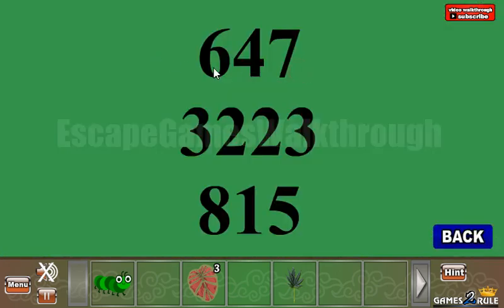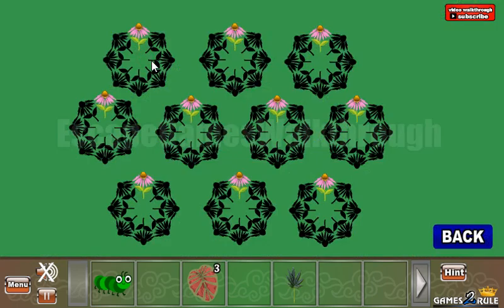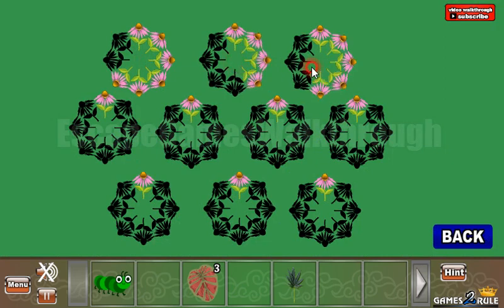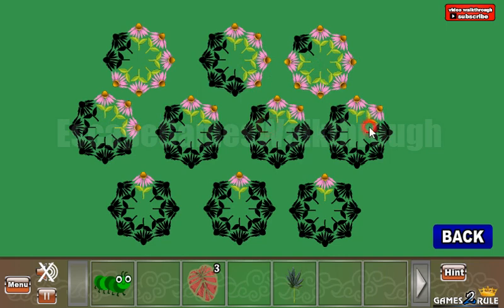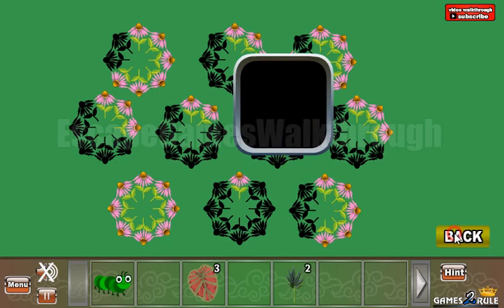Let's look at this hint. It is six, four, seven, and so on — numbers. These numbers are the number of flowers here. So here we have six, then four, seven, three, two, two, three, eight, one, and five. We've got another leaf.